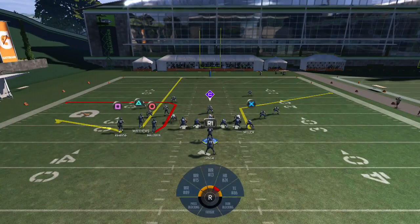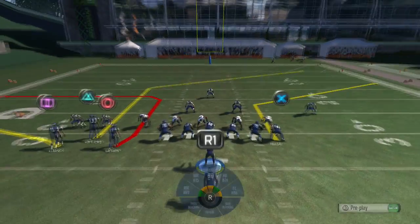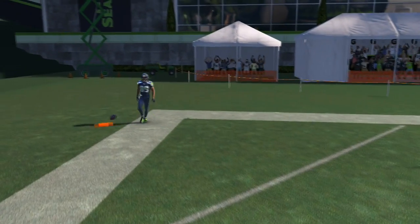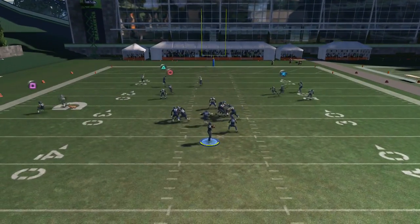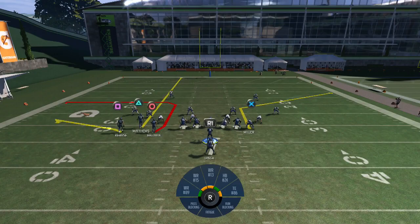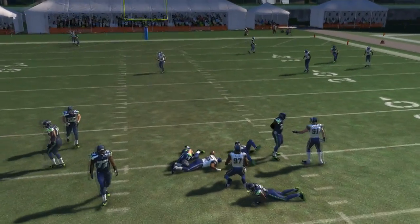This setup takes too long. I think you'd pretty much get sacked by the time the play develops. We want to make a read - nobody's open. Circle was open there; maybe I threw a little too late. I really don't like this play. The only read you've got is that red route getting open man-to-man, unless you go deep. We tried the deep route and there's nothing there. This is how he runs it and what he's sending you guys - I really don't like the setup. He says to make your reads left to right, but by the time circle is open it's too late.